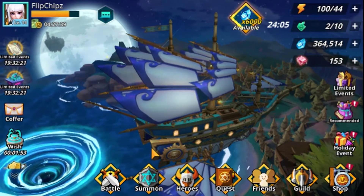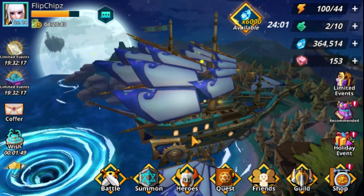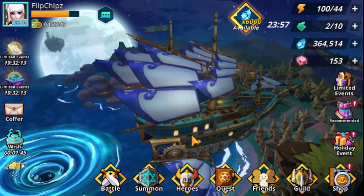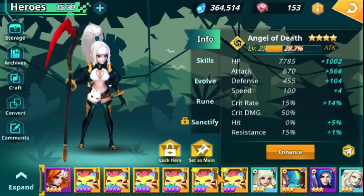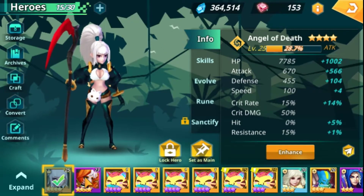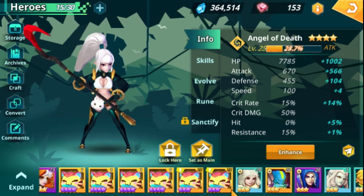You have story battles, arena, and special battles. The summon area is where you get new characters, and the heroes list shows all the characters you have. I currently have two four-star heroes: the Angel of Death and the Wisp.